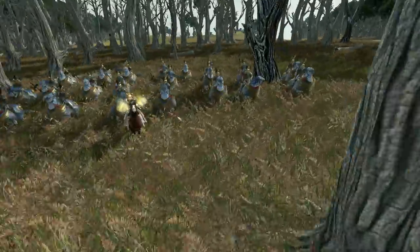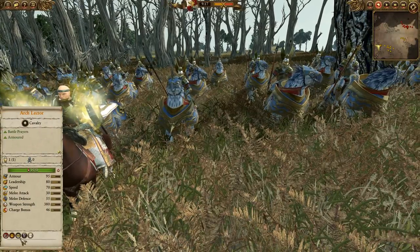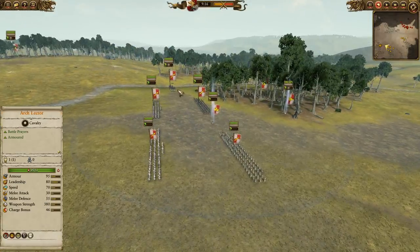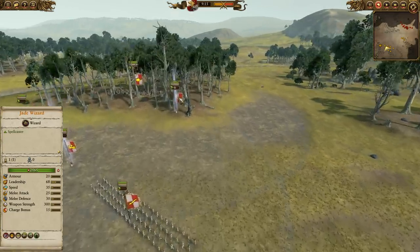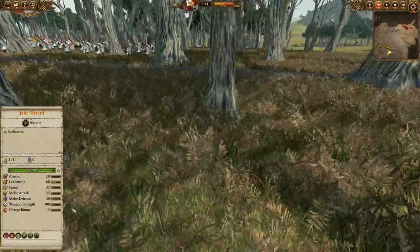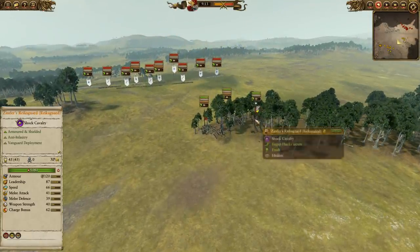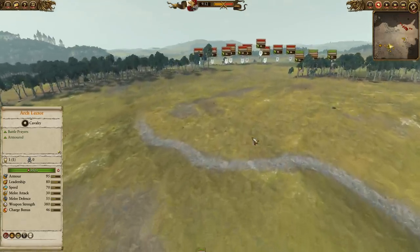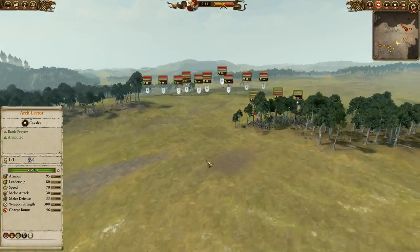Getting to the army composition. Archlector here, leading forth the Royal Altdorf Griffon fights, with the Grand Hammer of Sigmar and Grand Shield of Faith. In terms of the Infantry Corps, we've got two Greatswords and three units of Spearmen with shields. We've got a Jade Wizard here just on foot, with Regrowth and Earthblood. Zintler's Reichsguard and Vanguard, as well as two units of Outriders. And the Warrior Priest here in the center with the Hammer of Sigmar as well, to help buff up those Greatswords.